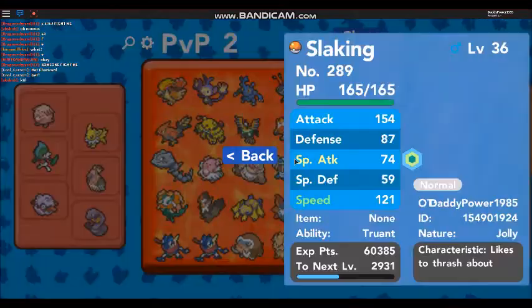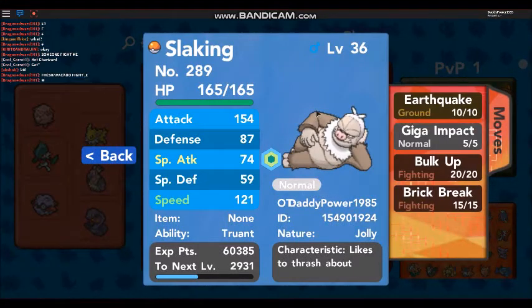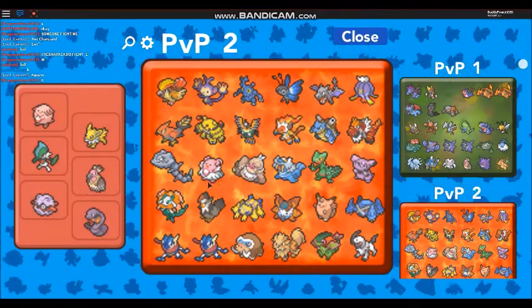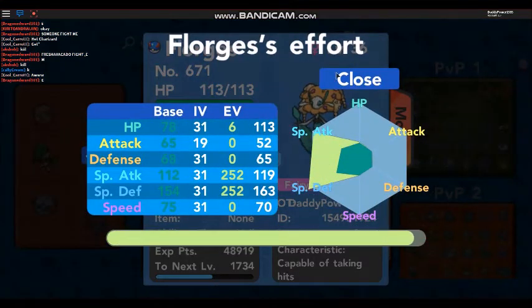We've got a Slaking in there - what moves does he have? Earthquake, Giga Impact, Bulk Up and Brick Break. He probably could have a better moveset than that. We've got Steelix, we've got Florges as well, who has insane special defense I might add.